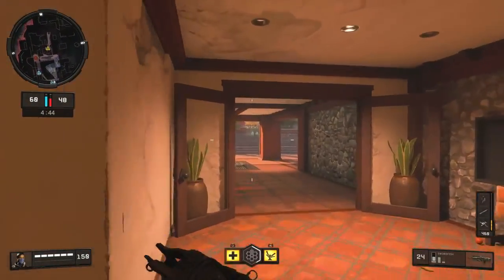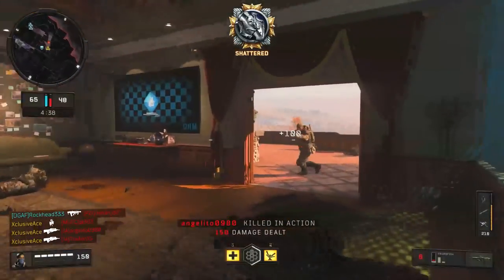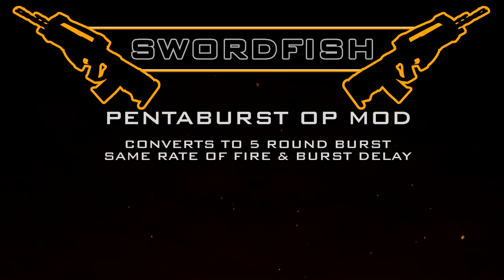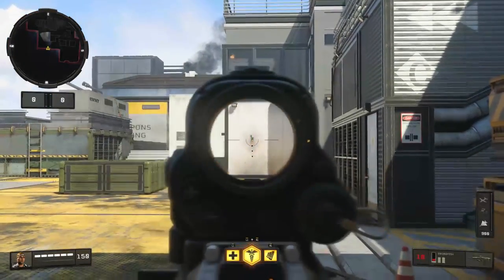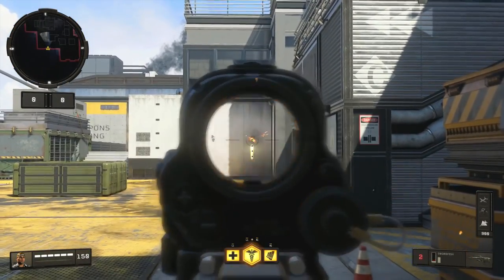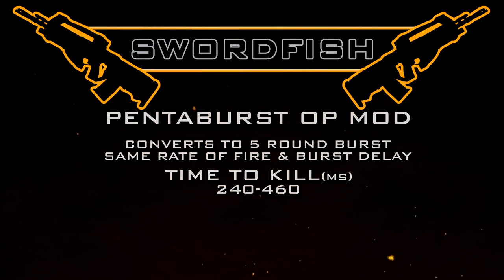One final thing before we get into best attachments and class setups is the operator mod. The operator mod on this gun is the Pentaburst, which converts it from a four round burst to a five round burst, meaning you can now get a one burst kill from 0 to 50 meters without worrying about headshots or high caliber. It appears to have the exact same fire rate and burst delay — you just have one extra bullet. Our statistical minimum TTK with Pentaburst is 240 milliseconds if all five bullets hit, which is quite good.